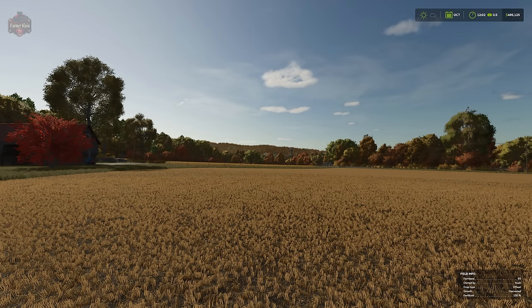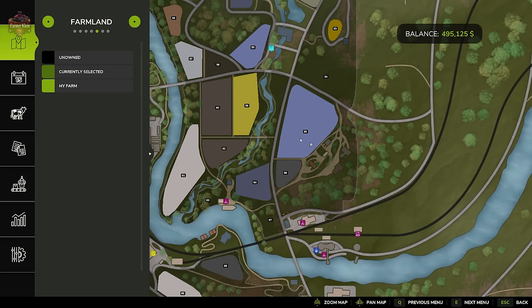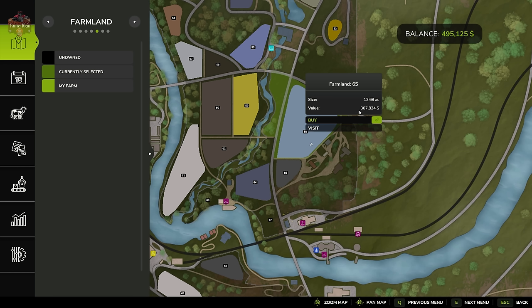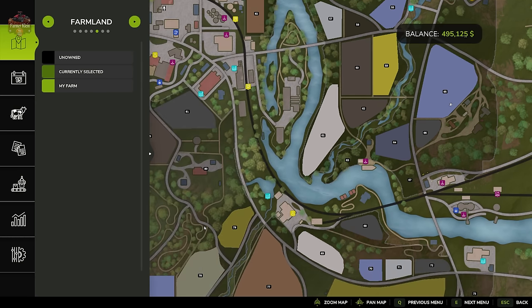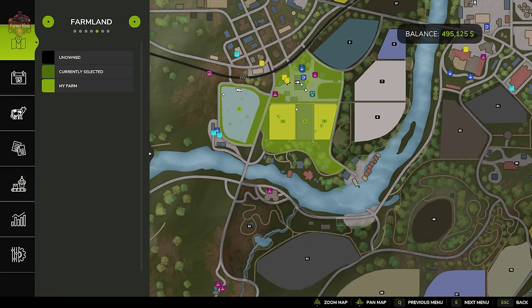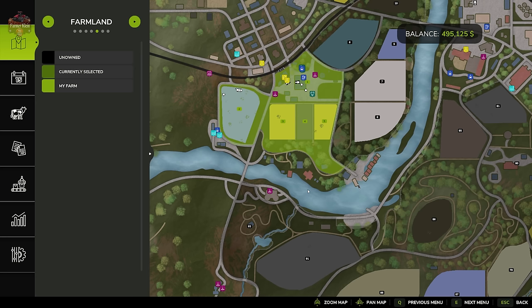The second thing we're going to talk about is how to buy and sell farmlands from the console. On our farmland screen, we can see farmland ID 65 available for $307,000 and farmland 66 for $370,000. What if we could quickly buy those without spending any money, or sell our starting farm and starting fields? We can do that with a few console commands.